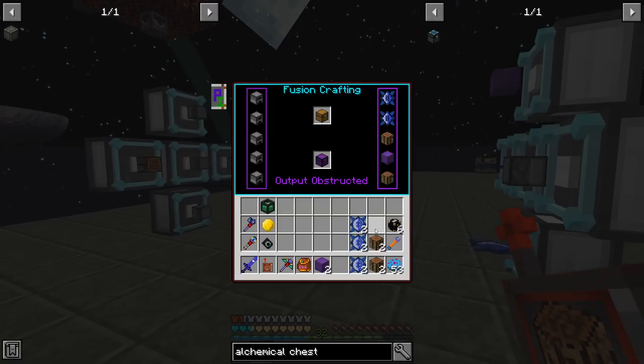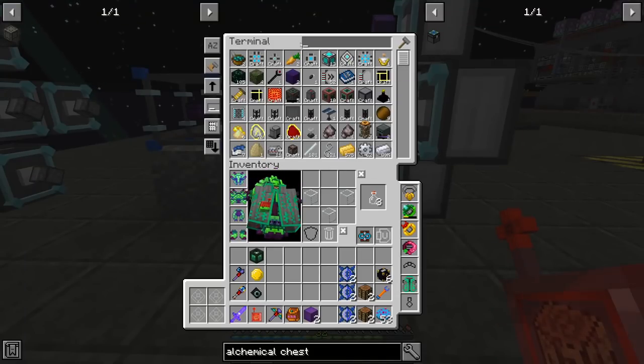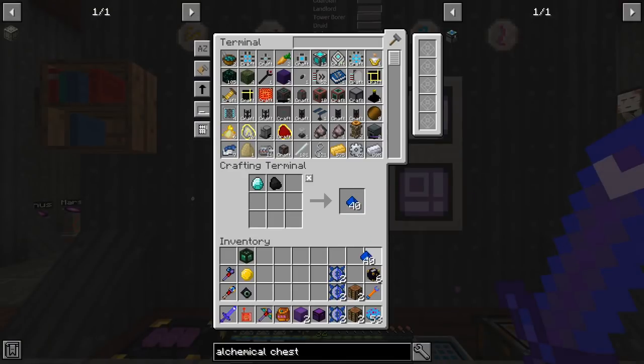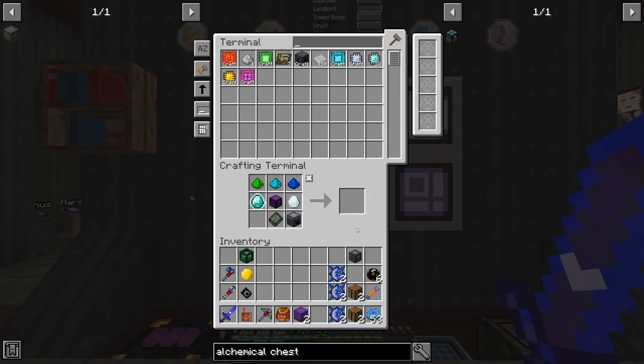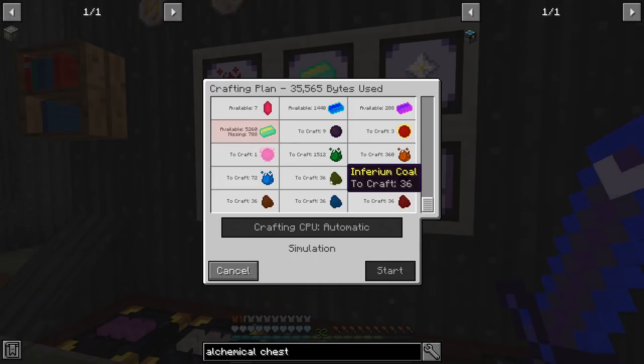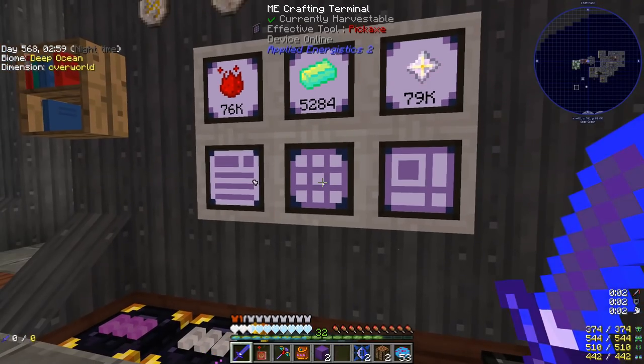The alchemical chest is going to require covalence dust — we have that. It's going to require an ME chest, which I think we have on auto-crafting — yes we do. So we craft that: high covalence dust, medium covalence dust, low covalence dust, one quantum disc, one alchemical chest. We have our alchemical chest! We only need 800 more to make one extra pink matter and then we're only left with one.